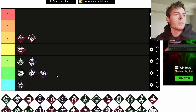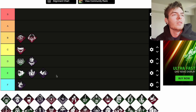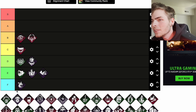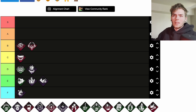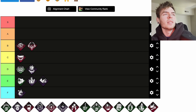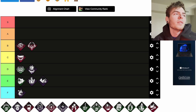Call of Brine is a teachable Onryō perk. After damaging a generator, Call of Brine activates for 60 seconds: the generator regresses at 200 percent of the normal regression speed and its aura is revealed to you. Each time a survivor completes a good skill check on a generator affected by Call of Brine, you receive a loud noise notification. I'd put it at S tier — it's a really strong perk. You get information and 200 percent regression. I would definitely use it a lot if I had her unlocked.